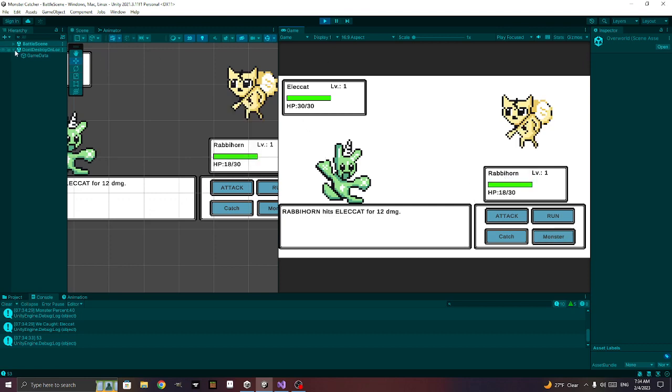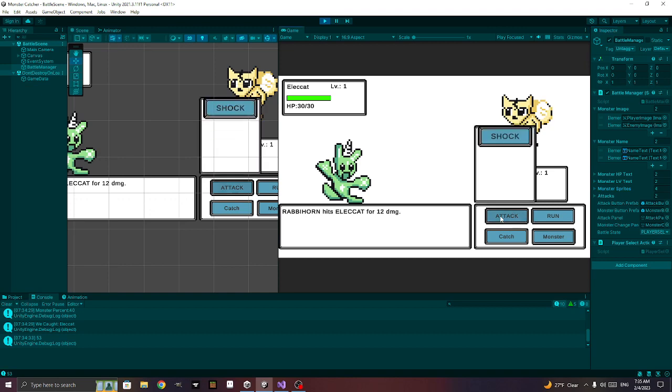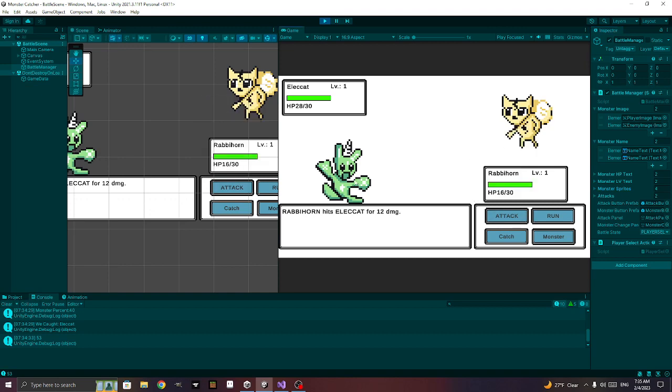We caught one — now let's click monsters. We can use this one, click it, no errors. Now we need to see if we're actually using that monster. Let me attack and see if the HP changes. They have the same attack, so it's hard to tell visually — but we're assuming it's working.